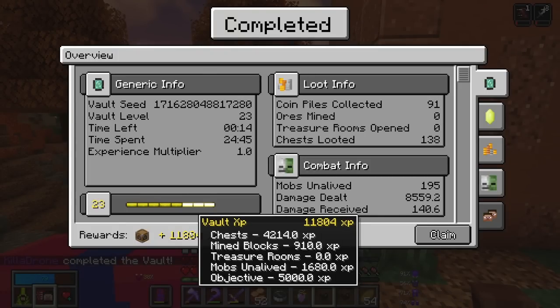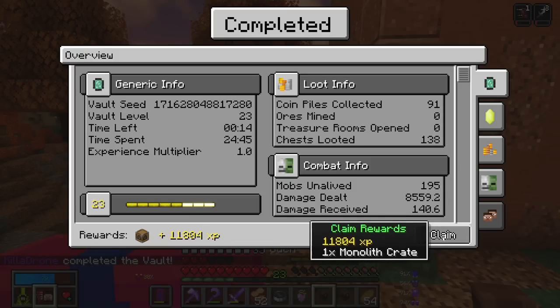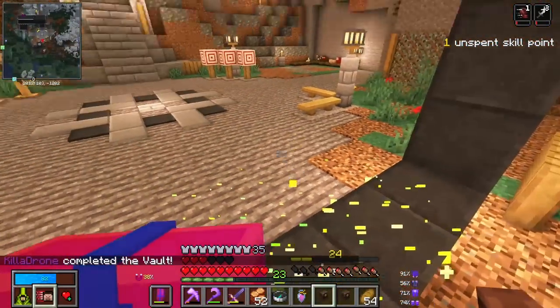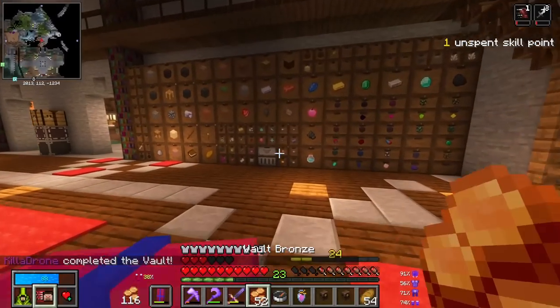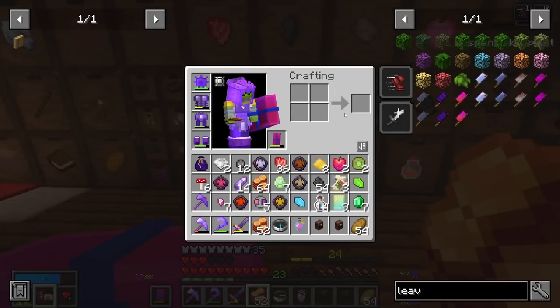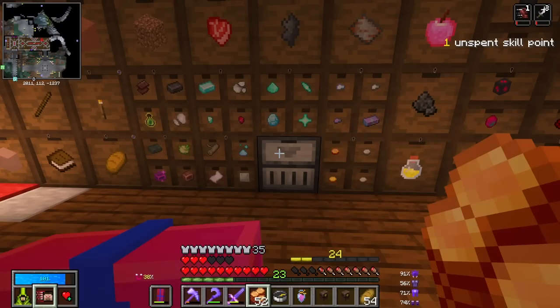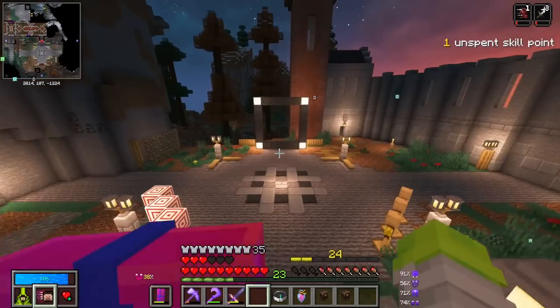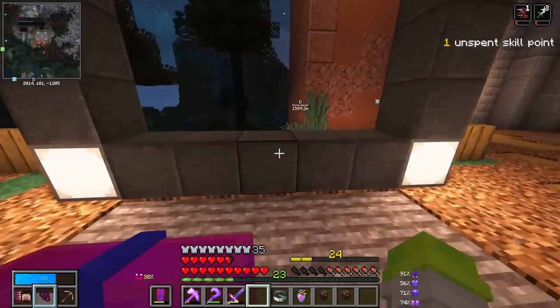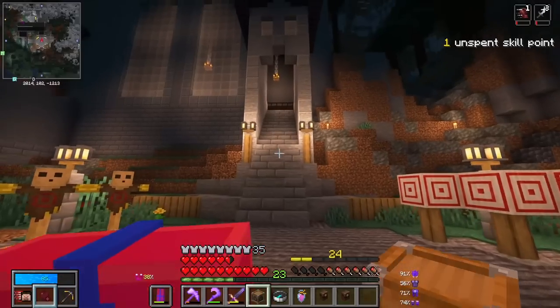11,000 experience total: 4,000 from chests, 900 from mine blocks, 1,680 from mobs, and 5,000 from the objective. That will bring us up to level 24. I'm going to have to come back and get this crate in just a second because everything is absolutely chock full. Most of this is just our standard stuff, so let's get all of that in there and go back and pick up my crate — my inventory is always so full.